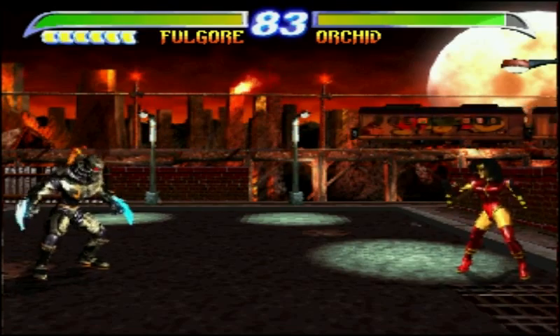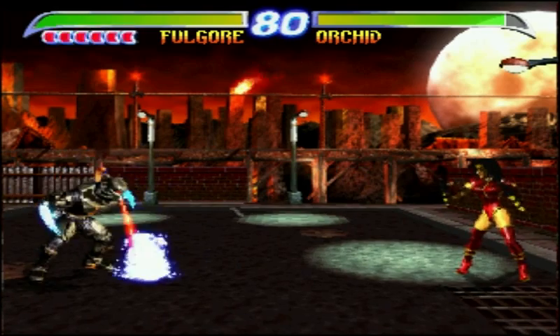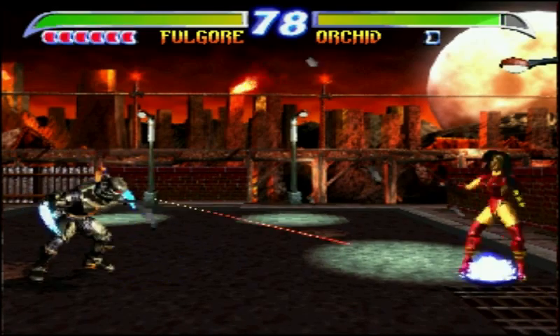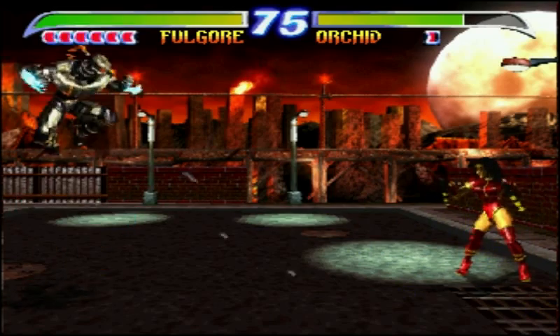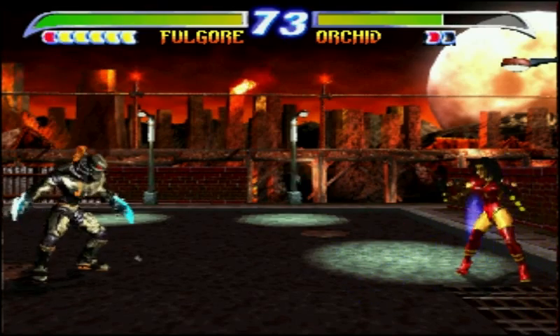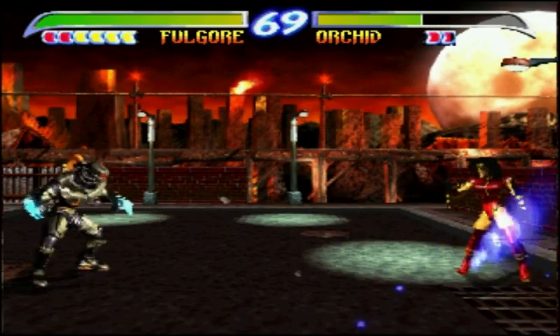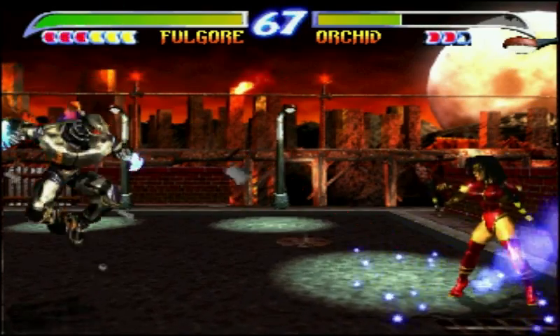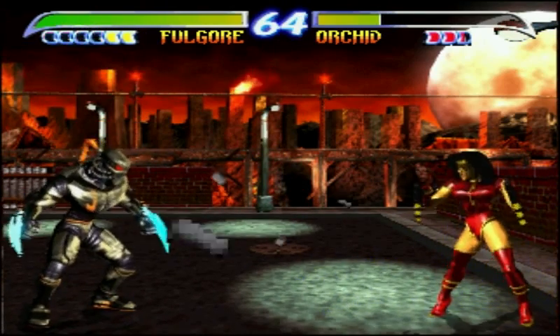The eye laser came back in the second game but with two versions. The medium punch version was for close range and worked as a linker, while the fierce punch version was for long range. Another neat feature was that for one bar of meter you could do his eye laser in the air, or even cancel it after an uppercut, giving him more options.